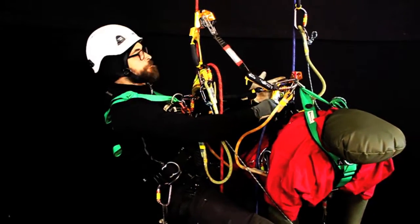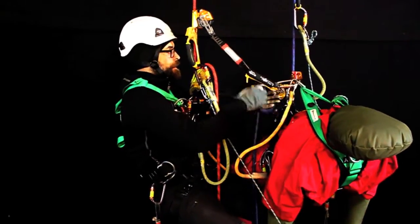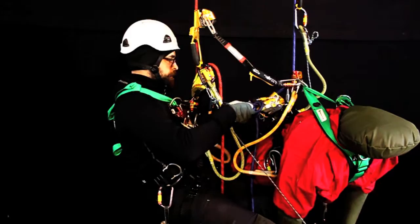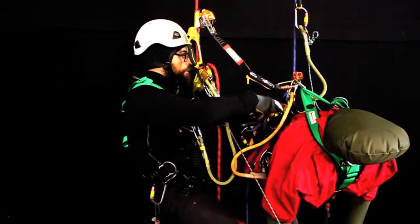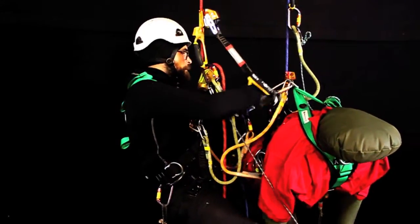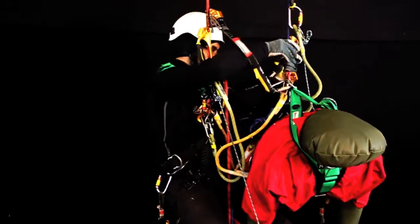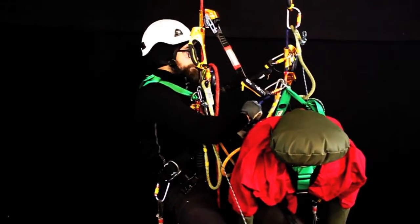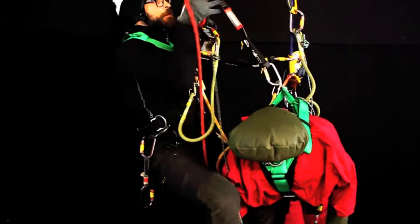I want to take my back-up and put it over his chest ascender. In order to do that, I make a knot slightly under my back-up, take my spare cow tail, and attach it to the butterfly knot. Then I take my back-up, remove it from the rope, and put it over — like that. And remove the cow tail and remove the knot. I can get it higher — good.